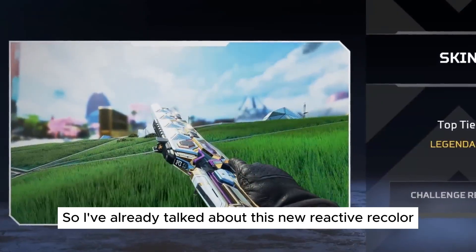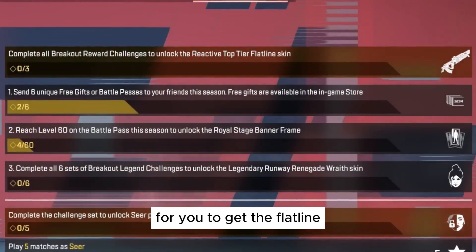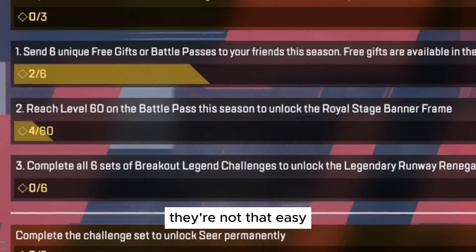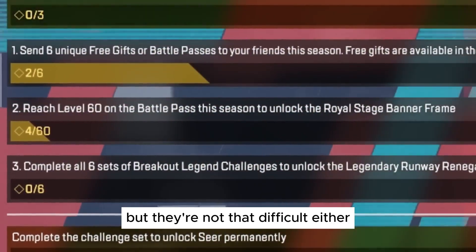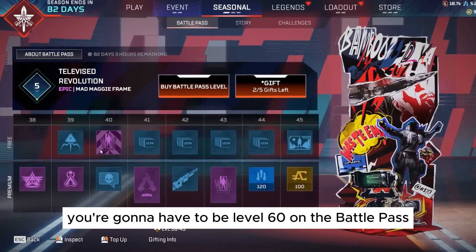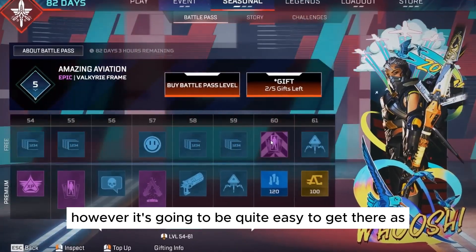I've already talked about this new reactive recolor for the Flatline — let's talk about how you can get it for free. To get the Flatline, you're going to have to naturally complete a set of challenges. They're not that easy, but they're not that difficult either. For starters, you're going to have to be level 60 on the Battle Pass. You can buy your way through it, however it's going to be quite easy to get there as you play the game.